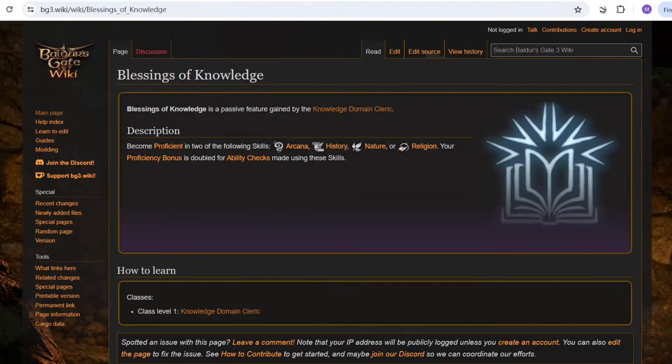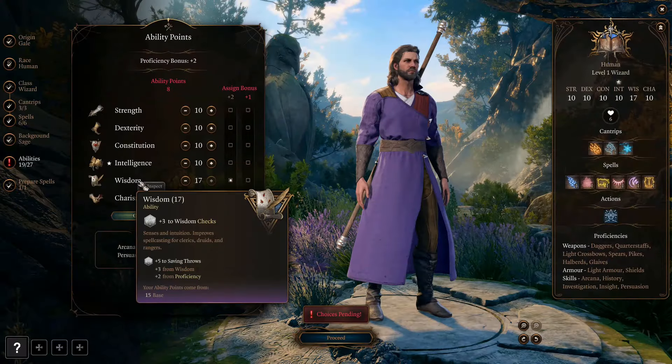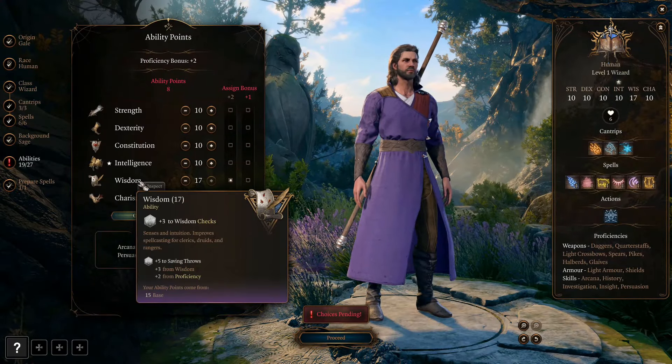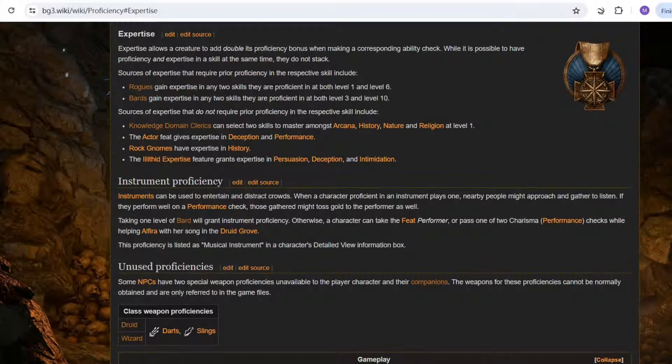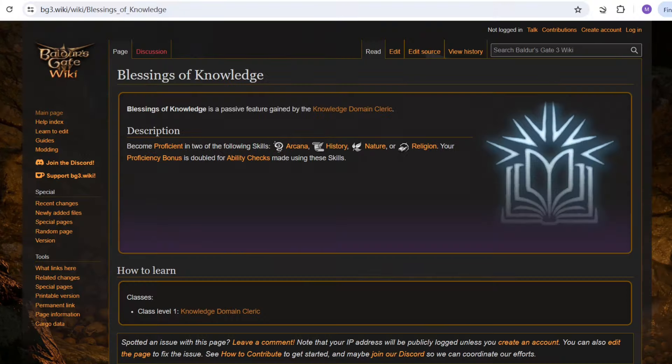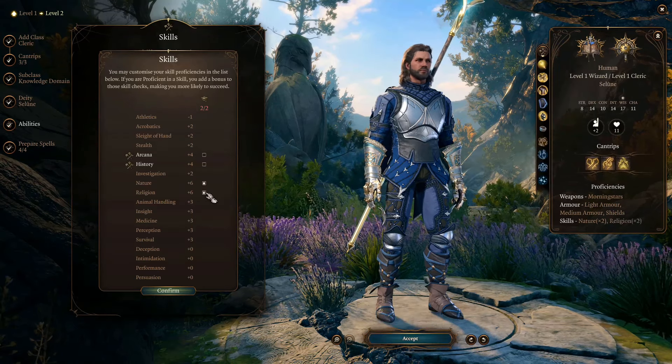First, at Knowledge Domain level 1, we get the ability Blessings of Knowledge. This allows you to get a proficiency bonus in 2 of 4 Intelligence skills, and then automatically get expertise in each of the 2. Proficiency is a +2 bonus at level 1, becomes +3 at level 5, and eventually +4 at level 9. Expertise allows you to double the bonus you get from proficiency, meaning we can get a +4 bonus right at the beginning of the game. The 4 skills to choose from are Arcana, History, Nature, and Religion. In this build, we choose Nature and Religion.